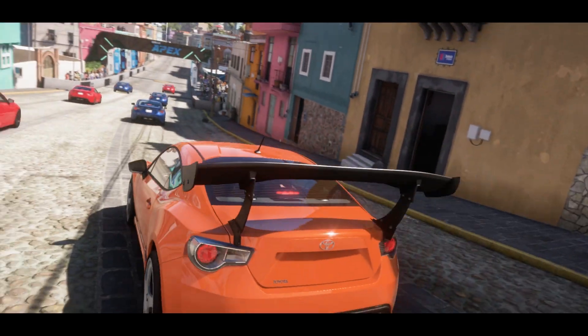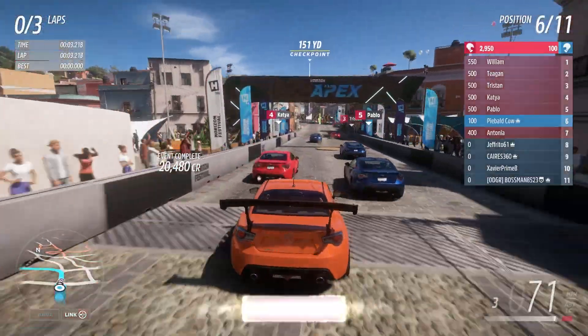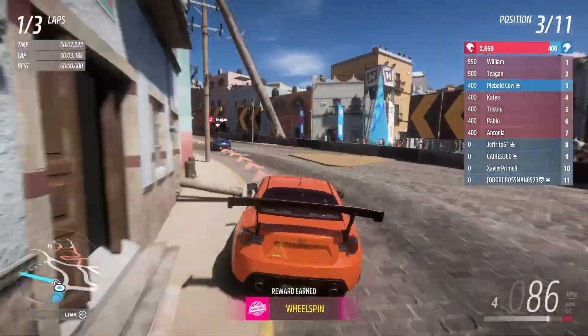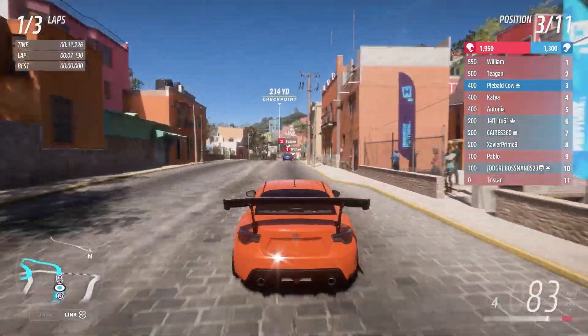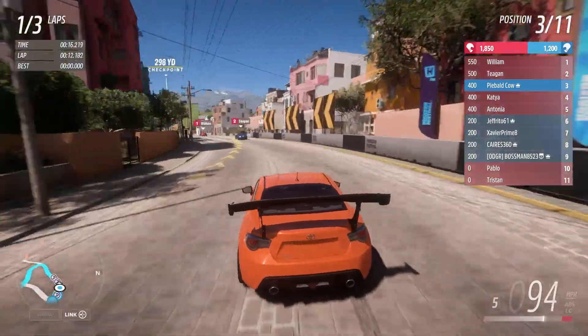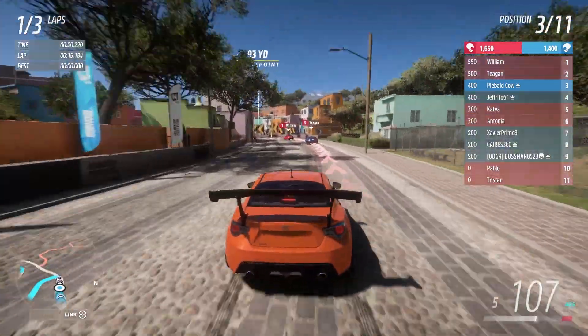Here we go with race two, and we did lose one teammate — I think that actually helped us out a little bit. This is one of those lovely city ones where you have all kinds of curves and turns, and wow, I'm already hitting walls, which does not favor the human being. Let's see if I can catch up to Tegan and William this time.